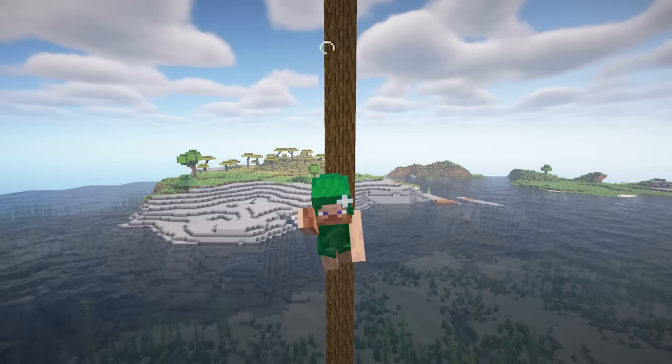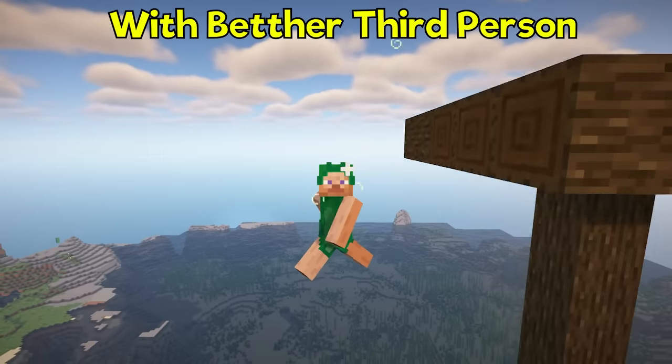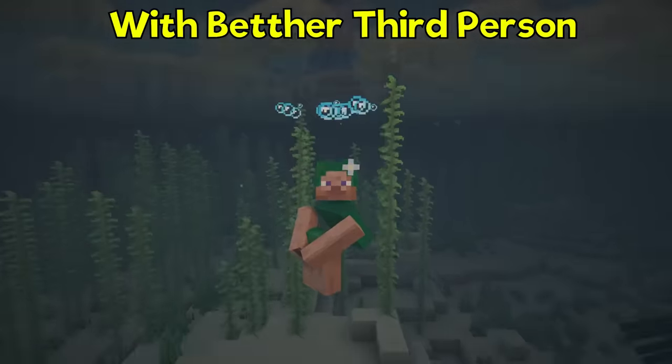To execute the cannonball move, simply fall from a height of at least 5 blocks, initiating the falling animation, then press the spacebar once while falling to strike the cannonball pose.